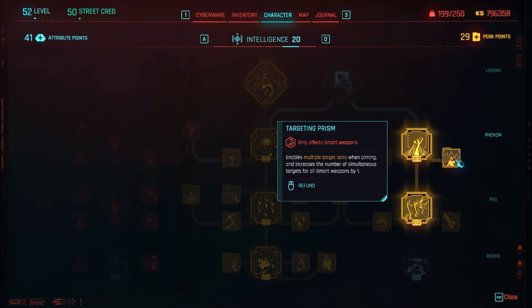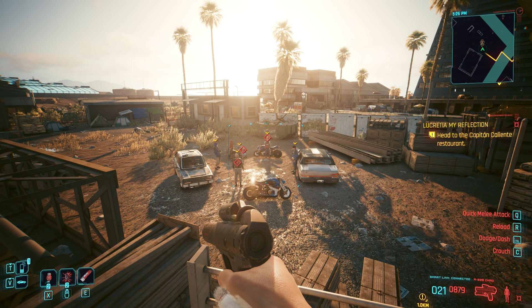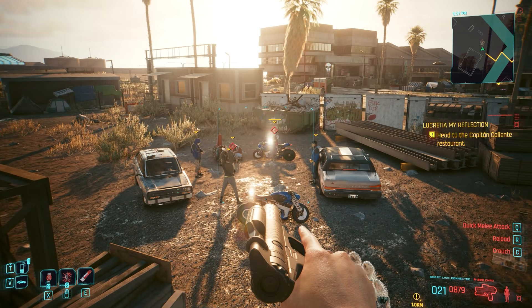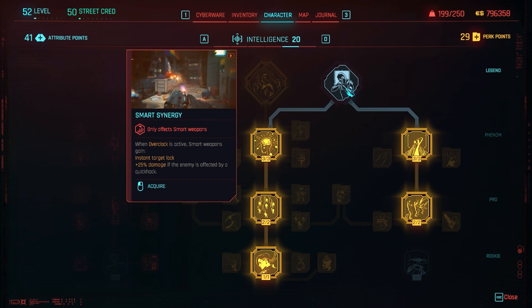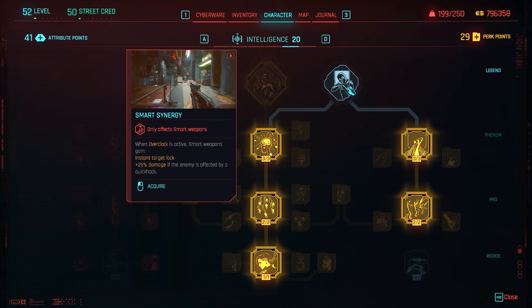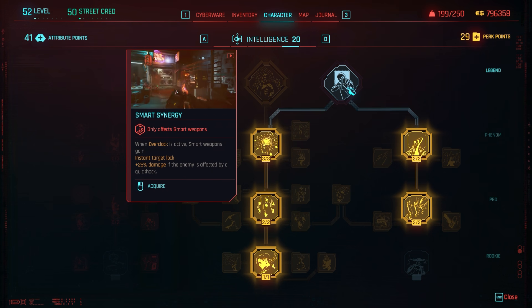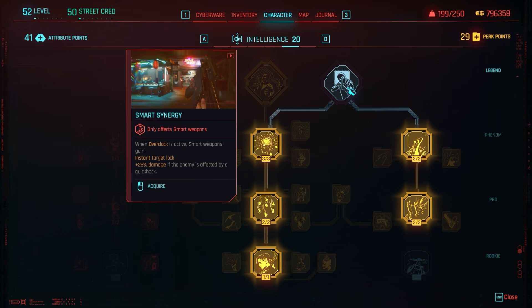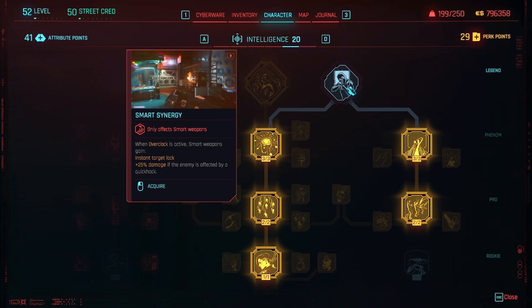Targeting Prism: enables multiple target locks when aiming and increases simultaneous targets for all smart weapons by one. With this weapon hipfire locks onto three enemies at max and ADS locks onto one; after activating the perk, hipfire locks onto four and ADS locks onto two. Smart Synergy: while Overclock is active, smart weapons have instant target lock and plus 25% damage if the enemy is affected by a quick hack — tested, and this only works with control and covert quick hacks, not ultimate or combat.